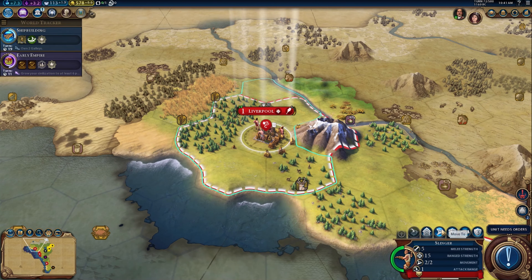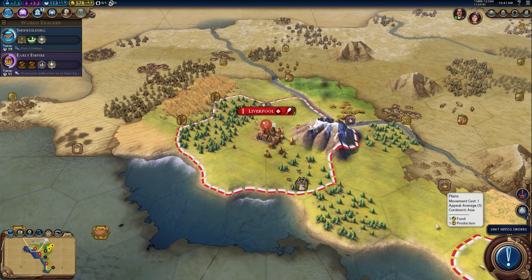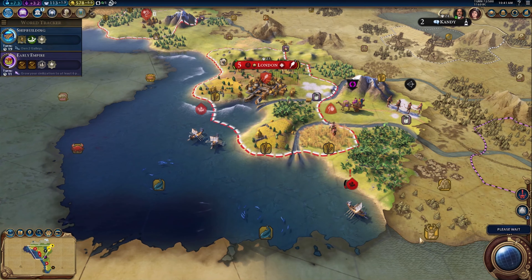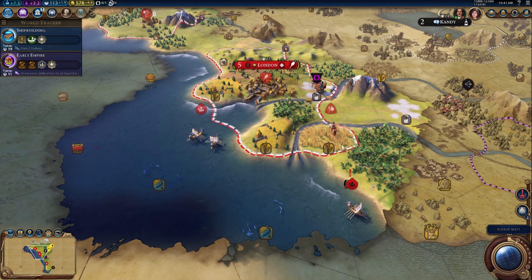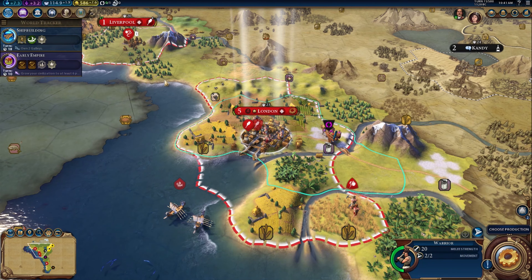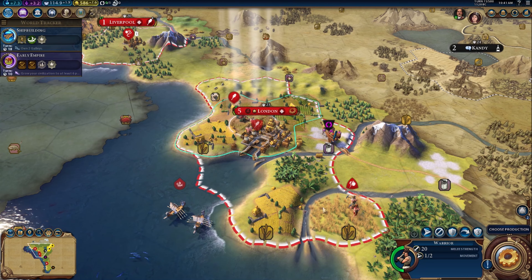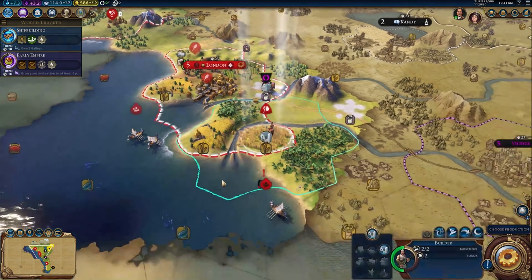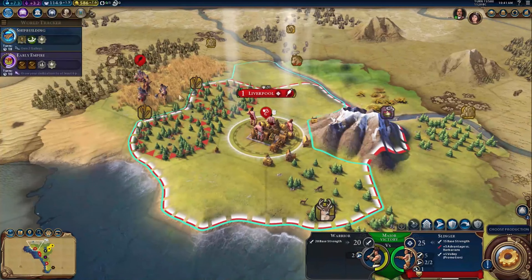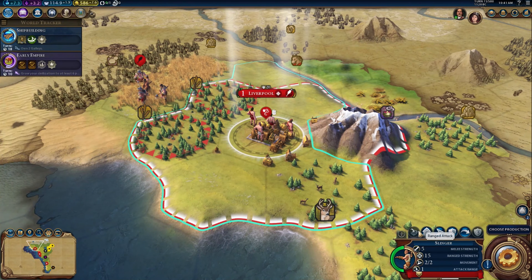Sending the envoy to Auckland is probably a good idea. The builders know what they're doing — build a farm, improve London, get London growing and building as quickly as possible. I'll send the warrior up to Liverpool to help out there.